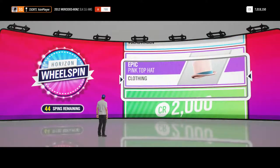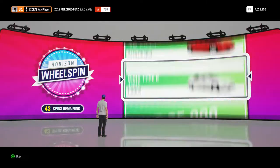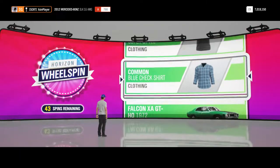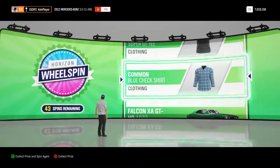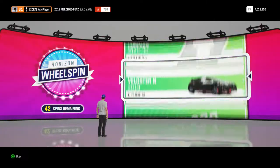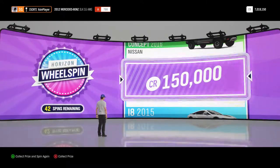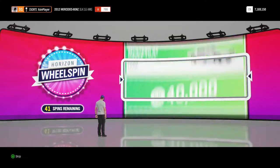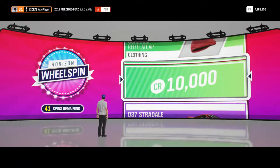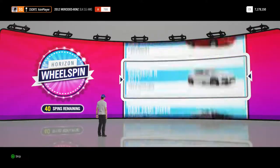Next up, wow, an epic pink top hat. Again, if you are playing as a female character then that could be very useful to you. Next up, we've got the common blue check shirt. Next up, we have got 150,000 credits, that's very nice indeed, boost the credits up a little bit. Another 10,000 credits there, again all just disappear into the bank account.